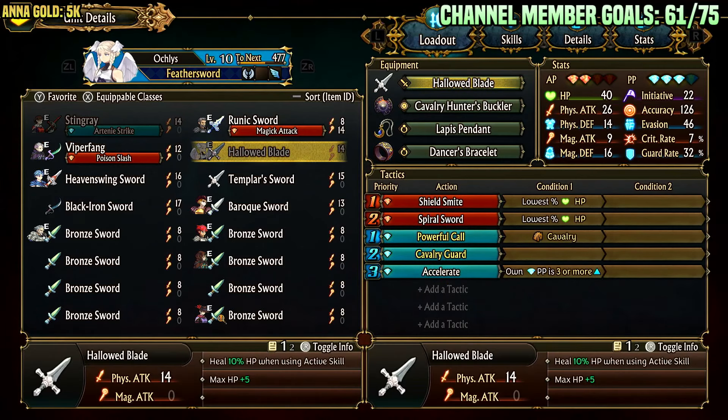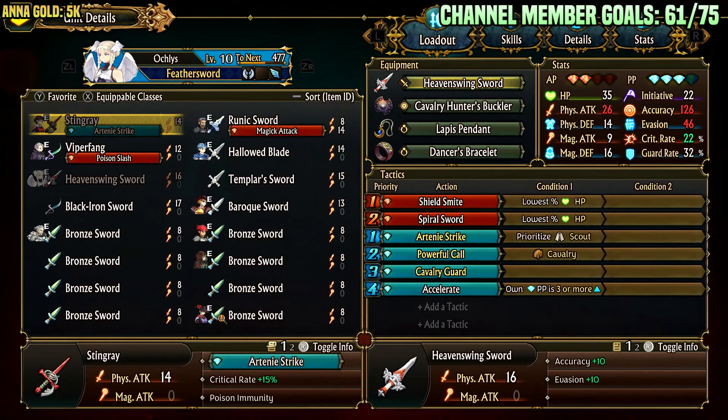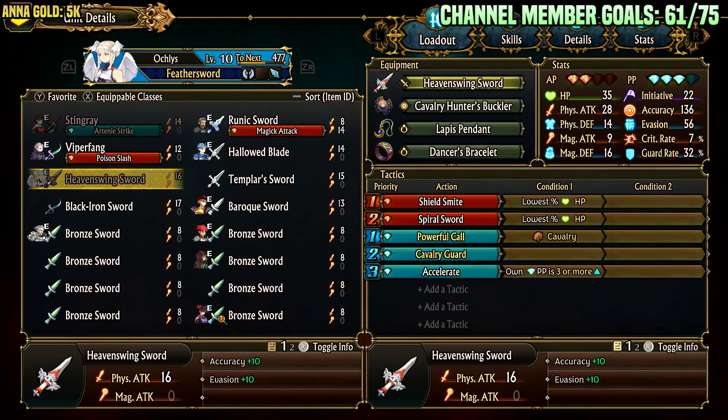Hallowed Blade is also quite good on her — max HP plus 5, heal 10% when using an active skill. She uses an active skill at minimum twice per battle, so you're looking at a 20% heal, which is quite nice especially if enemies have a lane nuke or target her explicitly. Heavenly Sword is definitely better for damage: accuracy plus 10, evasion plus 10, putting her passive evasion at 56, which is quite high. It also has a pretty high physical attack of 16. Combined with Shield Smite or Spiral Sword, you're looking at pretty huge buff and debuff combos, and with Spiral Sword her evasion starts getting pretty ridiculously high.